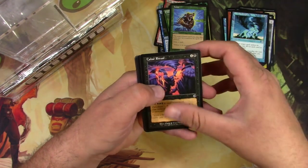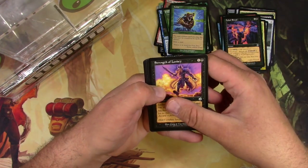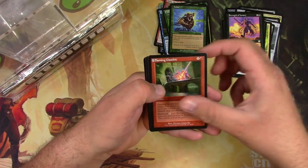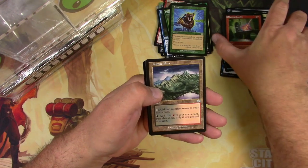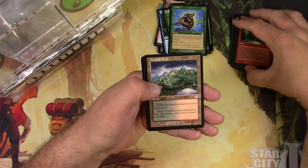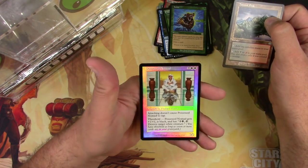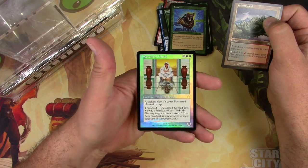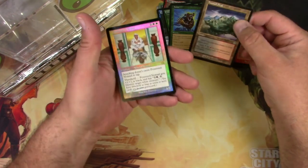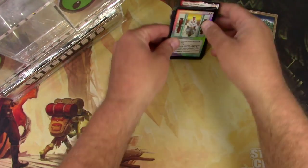Cabal Ritual - that's a good common pull. Uncommon: Strength of Lunacy, Flaming Gambit, Tainted Peak - that's the wrong land. I feel like we pulled at least two or three out of this box. And a foil Possessed Nomad for the rare - very shiny. All right, well that's it for my packs out of this set.